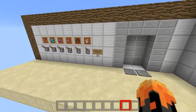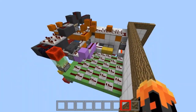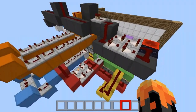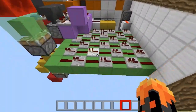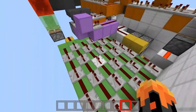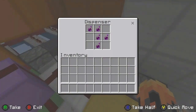Now it's time to take a look at the redstone behind it. It is very dirty but very compact. I'll try my best to explain it. The green circuit is the lever panel, and the purple circuit is the poison — the potion of harming one.